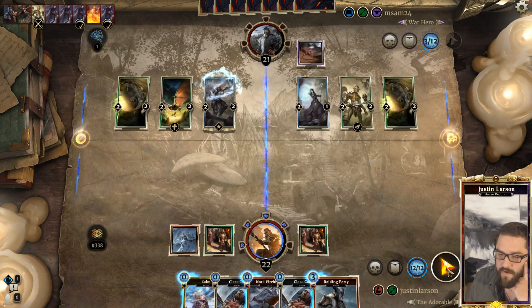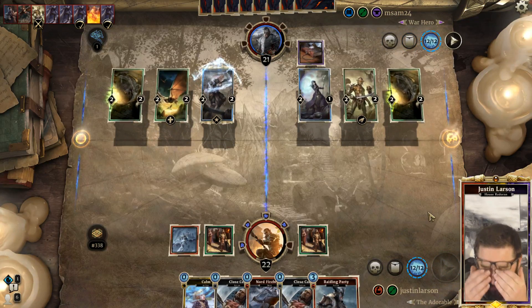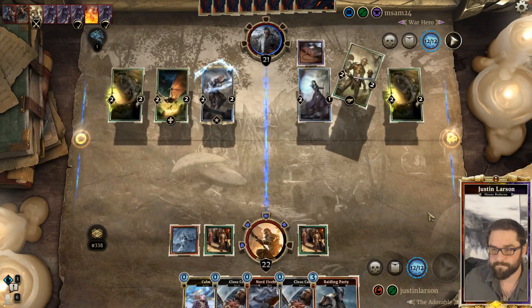We are almost there, actually. I'm gonna pass the turn - I might be able to, with the right draw, kill him next turn. Assuming he doesn't gain a million life, but he does have to give me a card if he wants to keep swinging.